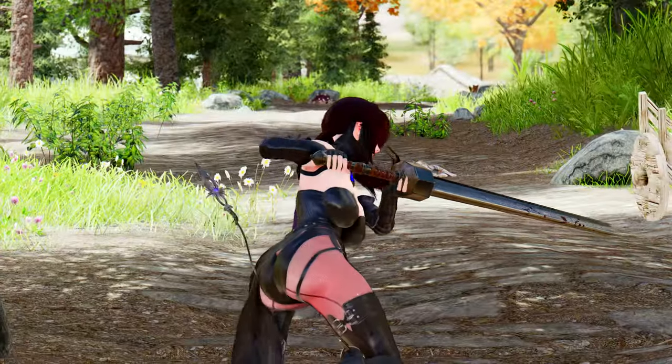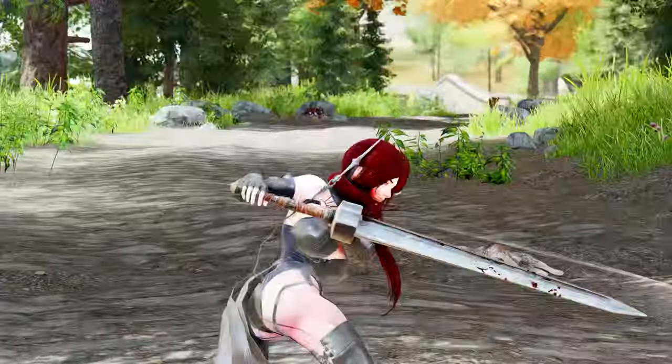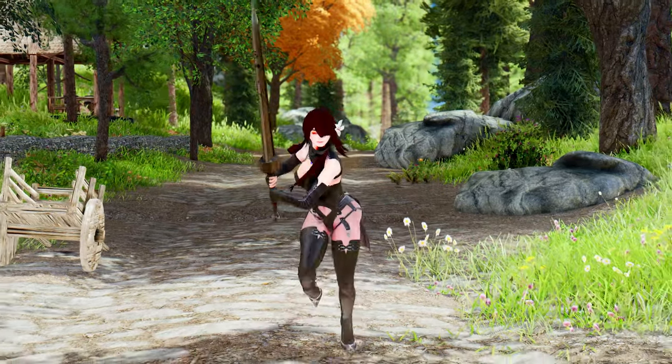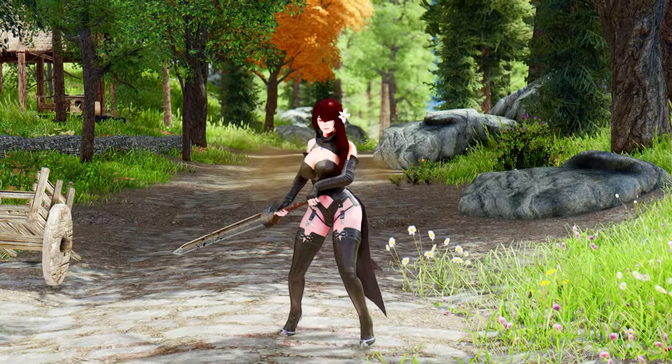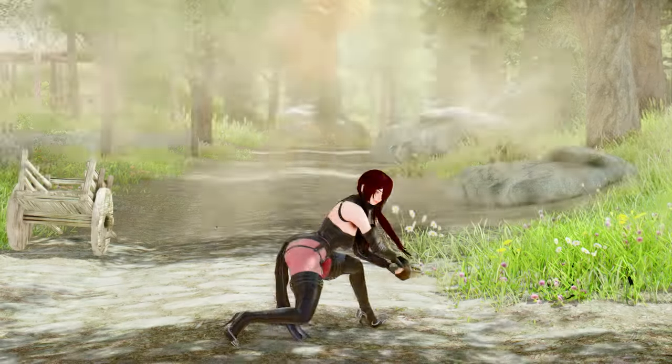By combining forward movement with the power attack key, you can perform a graceful forward roll followed by a swift strike. Executing a backward movement with the power attack key allows you to perform a swift sword slash. These attacks can be seamlessly integrated with the normal attack combos, providing you with enhanced agility and versatility on the battlefield.